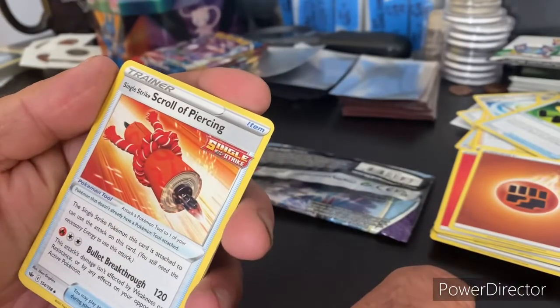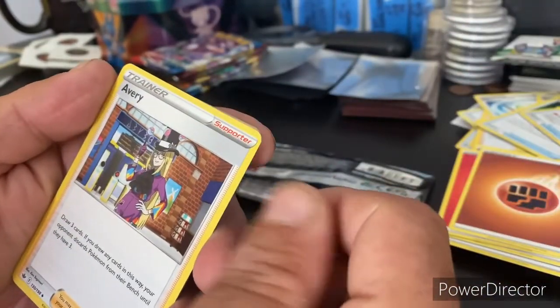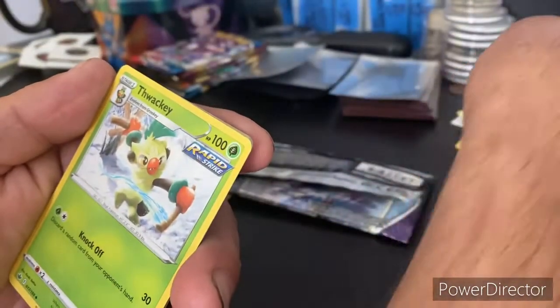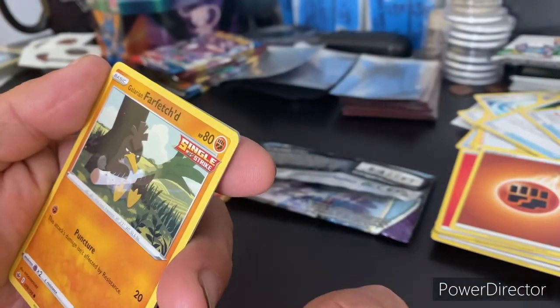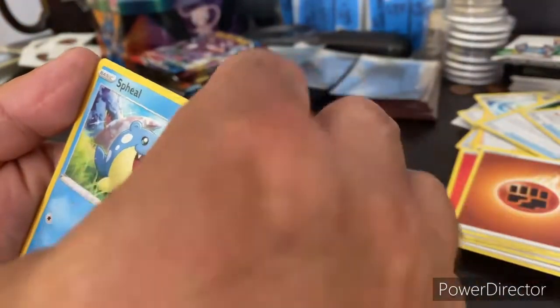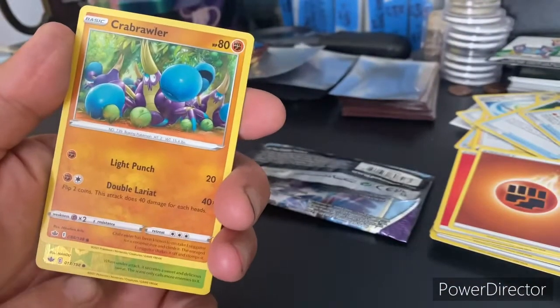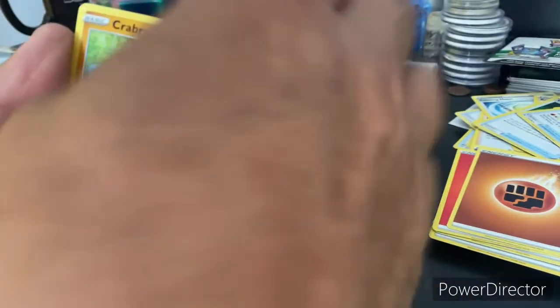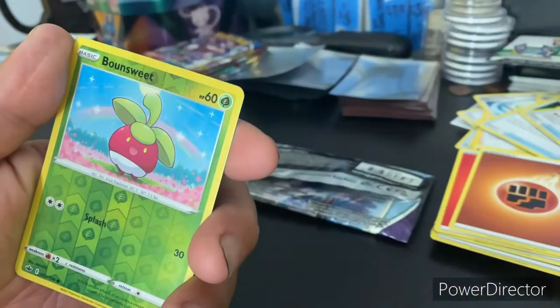We got a Single Strike Scroll of Piercing for our trainer card, and a second trainer card — the supporter Avery. Then getting into our cards: we got a Thwackey Rapid Strike, a Farfetch'd Single Strike, a Furfrou, a Venipede, a Crabrawler. It's peaking — it's gonna be a green, definitely a green.